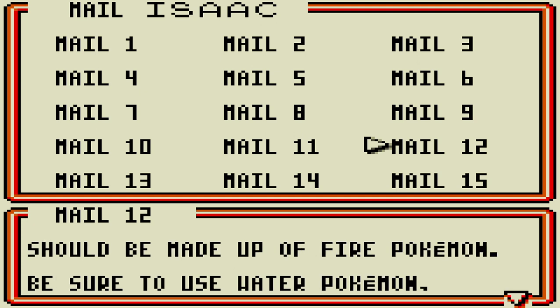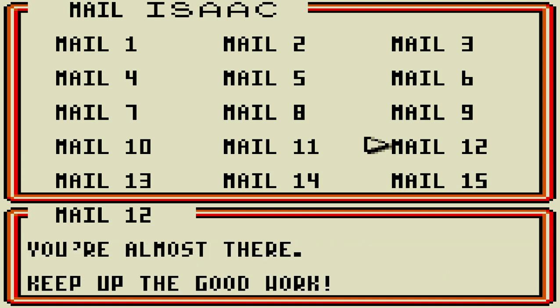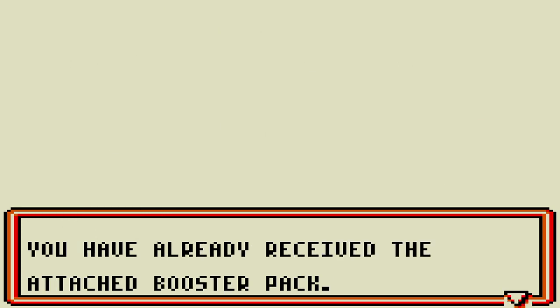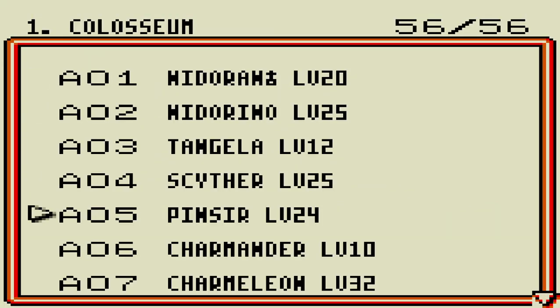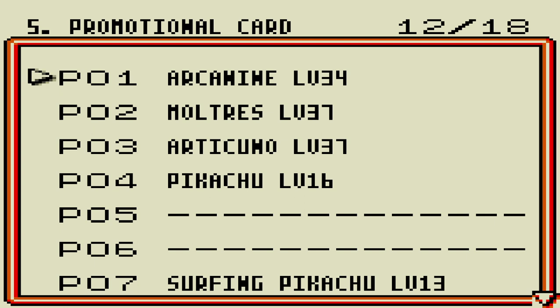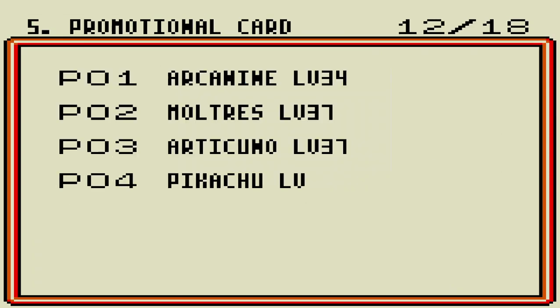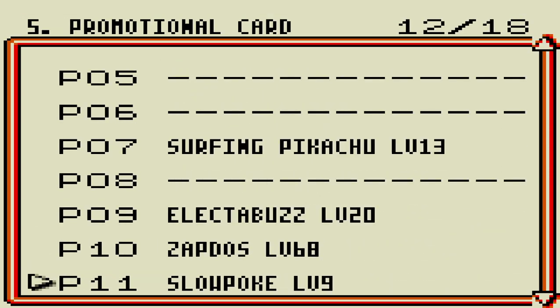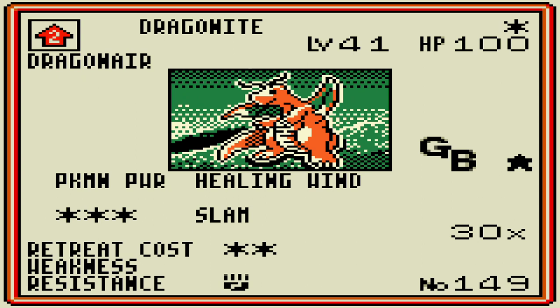'Grandmaster Courtney uses the legendary Moltres, so her Pokémon should be made up of Fire Pokémon. Be sure to use Water Pokémon since Water is the weakness of Fire. Watch how your opponent plays and choose your strategy accordingly. P.S. They're almost there — keep up the good work.' We can see we've obtained three more promotional cards: the legendary Moltres, the legendary Articuno, and the legendary Zapdos. Still missing a few, but in due time. We also have to mention the legendary Dragonite.